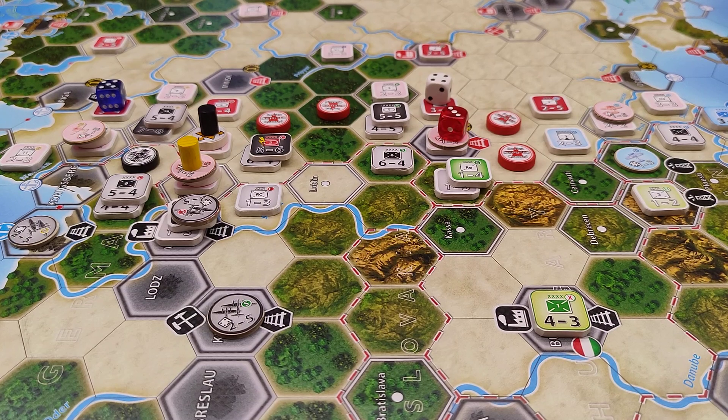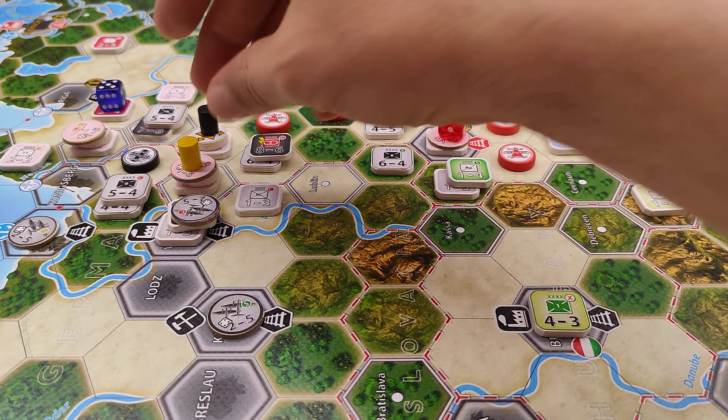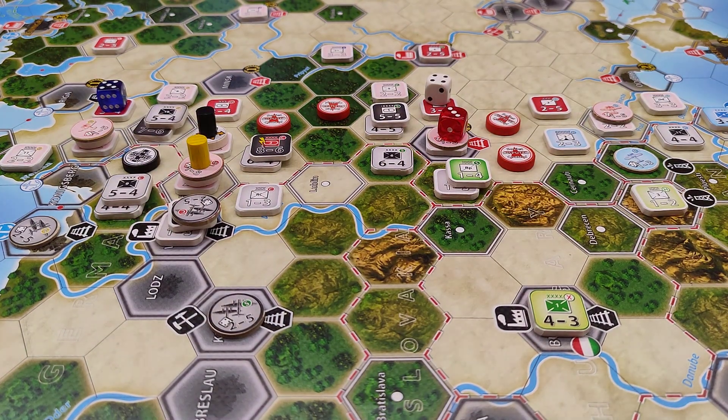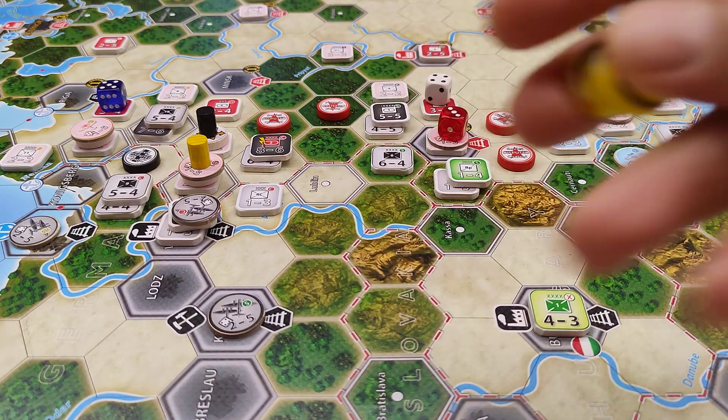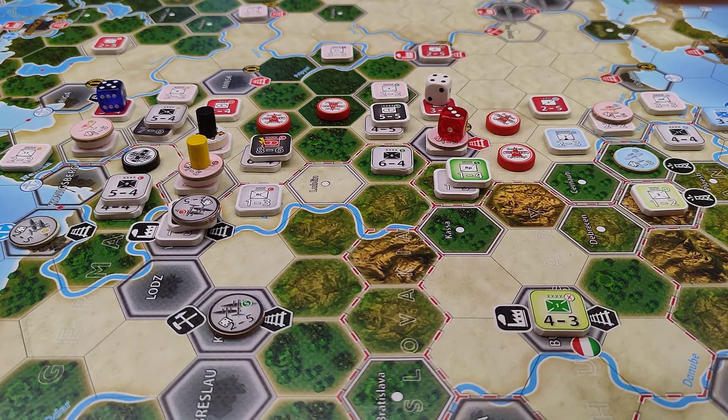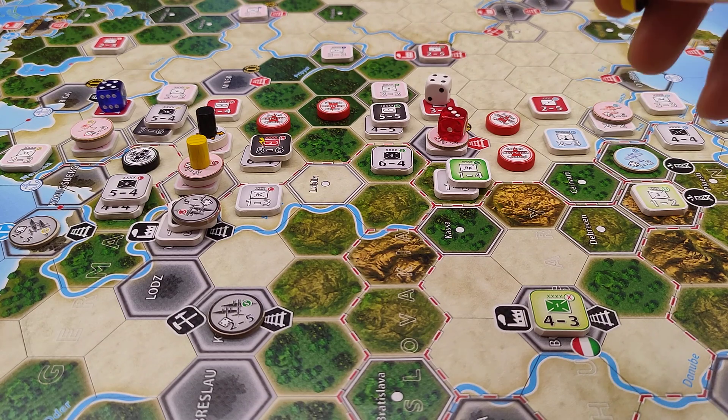After the attrition phase, the Axis has claimed five axes. We have inflicted some losses — eliminated two Soviet infantry, and three others suffered a hit. Now we have five battles available, and I have already marked the five axes we want to attack.